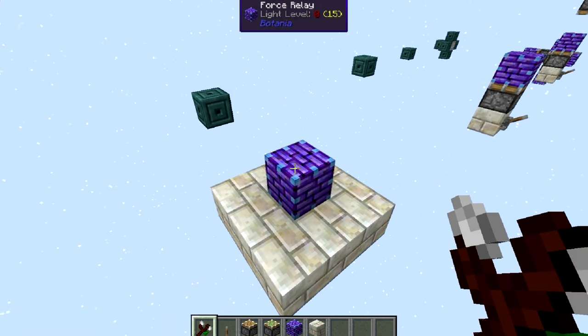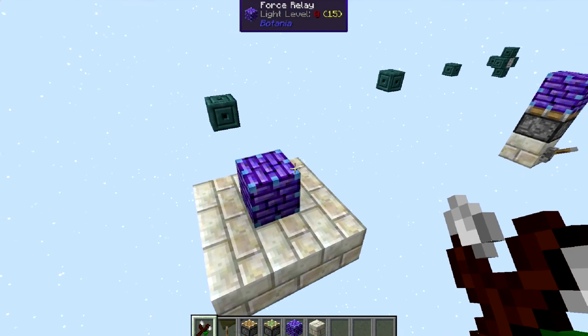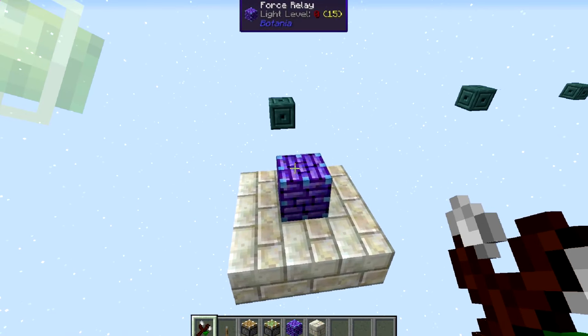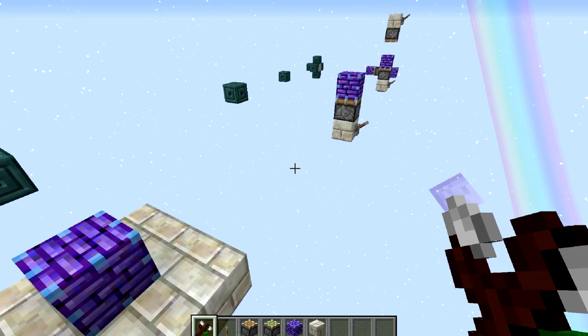Now we'll start with the very basics of force relays. Keep in mind that force relays can do two separate things: they can move blocks and they can connect blocks. You'll see what I mean about connecting blocks further on in this episode, but for now just think of them as moving blocks.